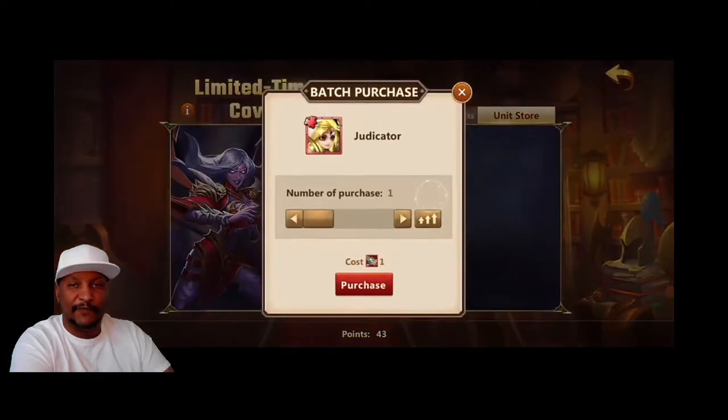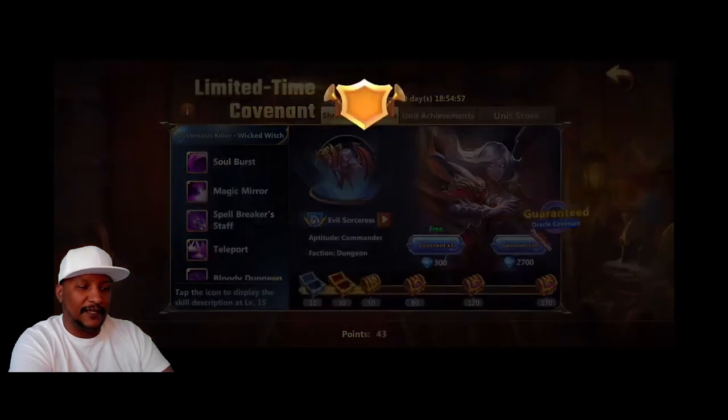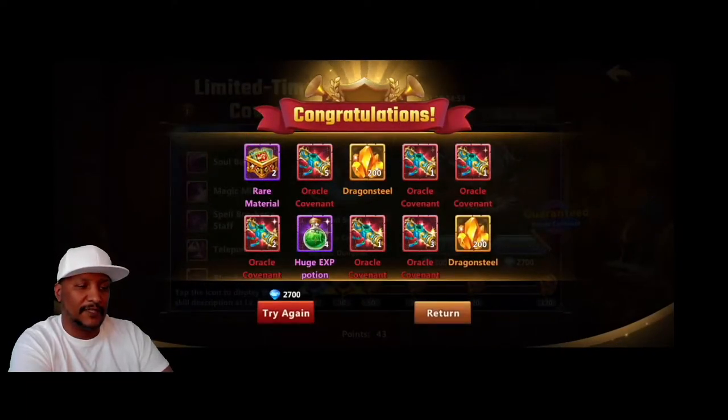And at the end of day three, we had 54 Oracle Covenants towards Judicator. So on day four, the final day, we went ahead and did another two times 2,700 diamonds — two times 10 pulls.